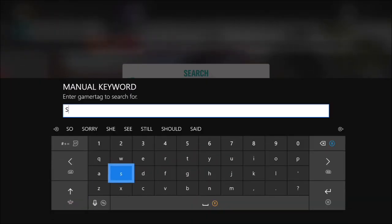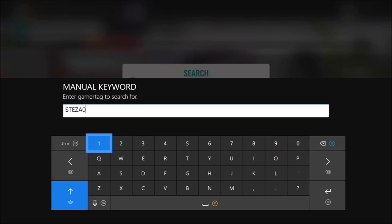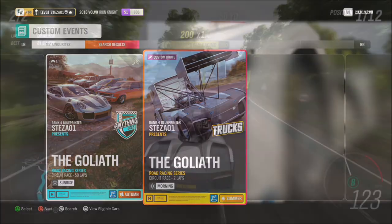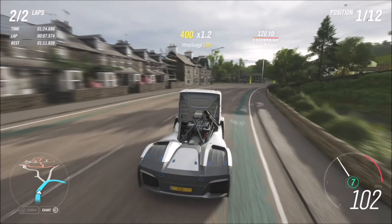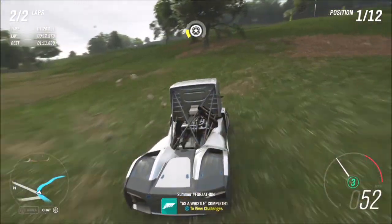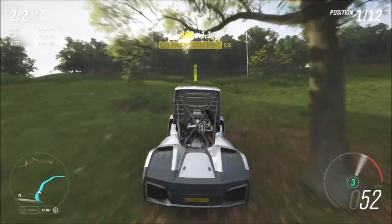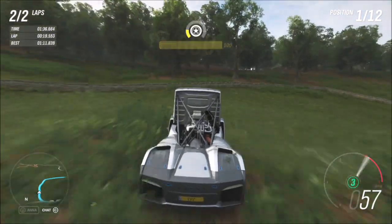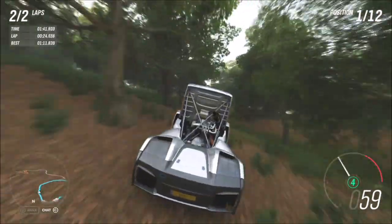You can find it by going onto solo mode on the Goliath race, then go across to custom events and press the back button to search for creators. Scroll down to the bottom and type in 'Stezza01' — you'll find my Goliath race just for trucks. It's two laps and very simple — a little bit of off-roading through the trees, but all the other trucks get stuck there so it makes life easy. The tune will come in handy here, and if you're struggling, turn the difficulty down.